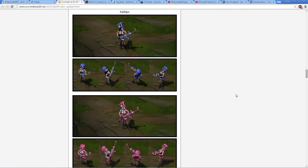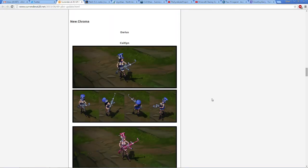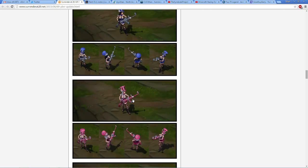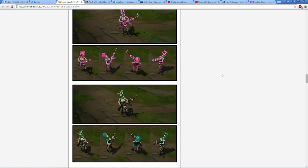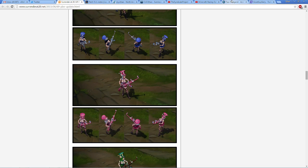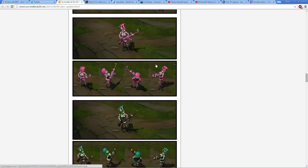Hello gamers. New chroma skins for Caitlyn — so there's blue Caitlyn, pink Caitlyn, and green Caitlyn. These look really cool. This is the new chroma pack for Caitlyn; with the purchase of just the chroma pack you get all three of these recolors.